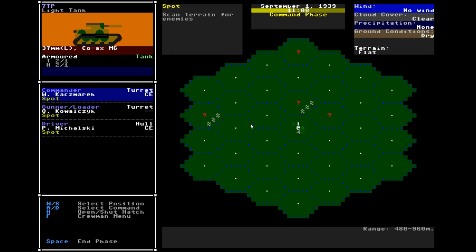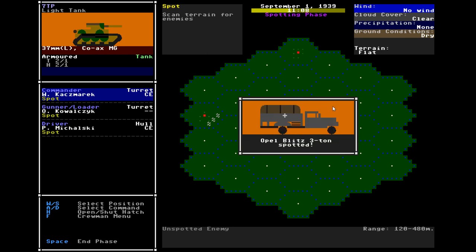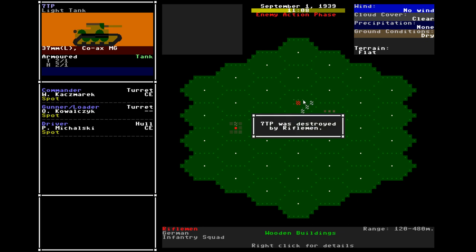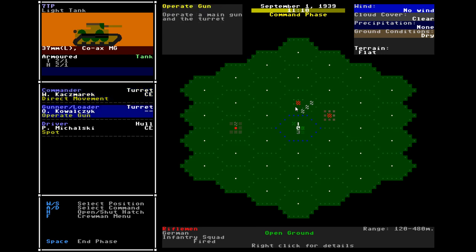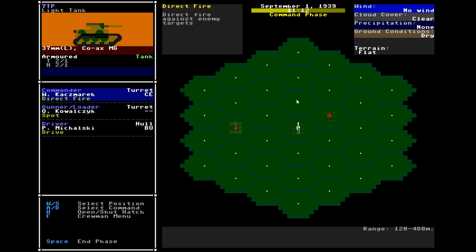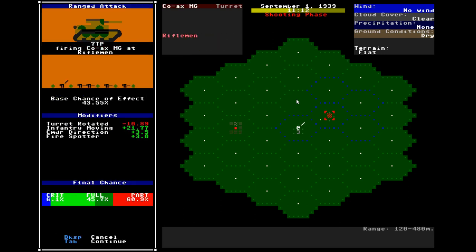Four enemy units. The first thing we want to do is spot — so we're all on spot orders. A bunch of riflemen, a truck, more riflemen, and another truck. These guys are a bit of a problem because they have anti-tank rifles, and they destroyed one of my squad mates. It's not just an easy target, especially at this range. Probably the best thing to do is reverse, because anti-tank rifles aren't nearly as effective at longer ranges. Let's use the MG and put some firepower down on them.